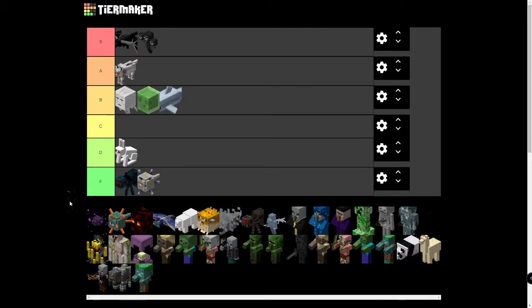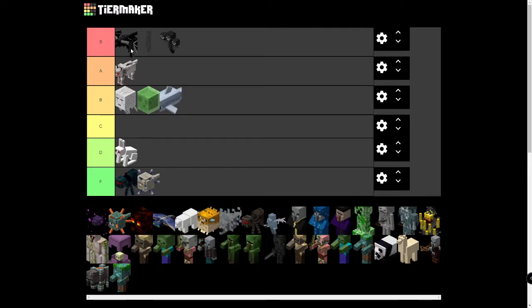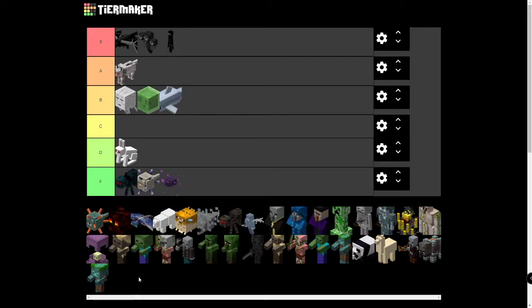Endermen are pretty important — they drop Ender Pearls, which you obviously need to get to the End. So I'm going to put them in S tier; I think they are that good. Endermites can go in F.